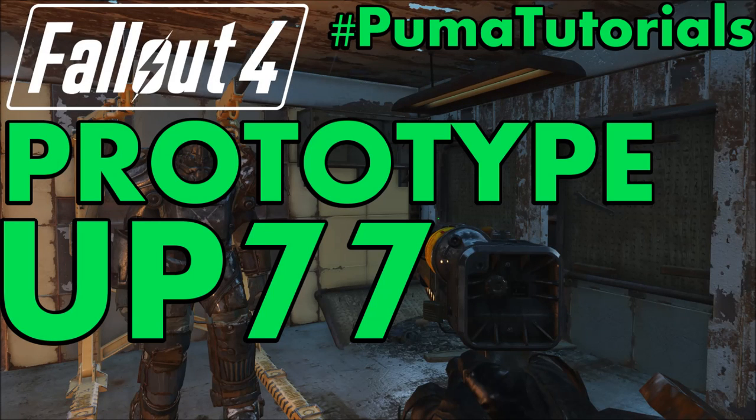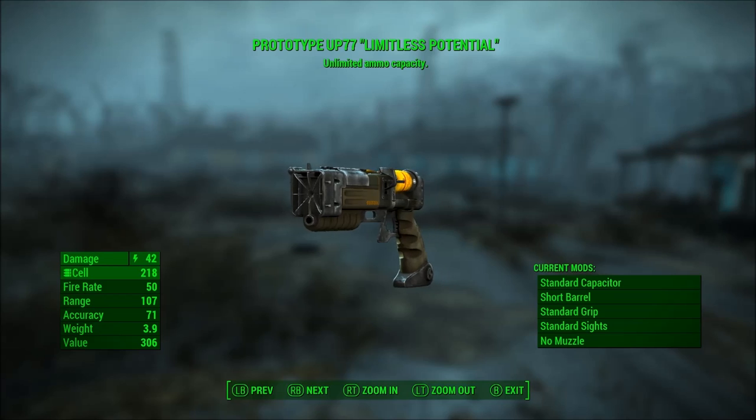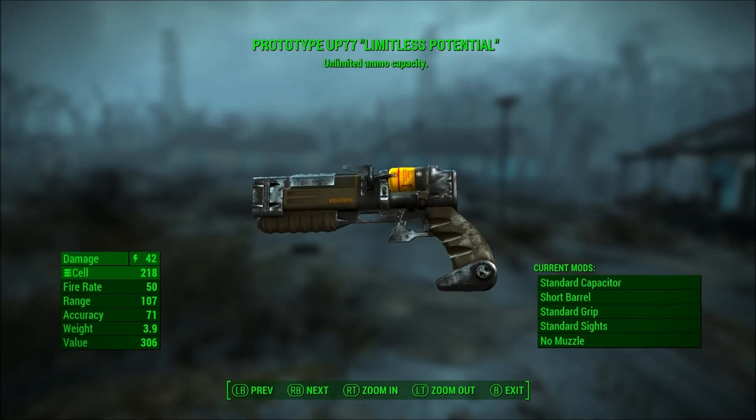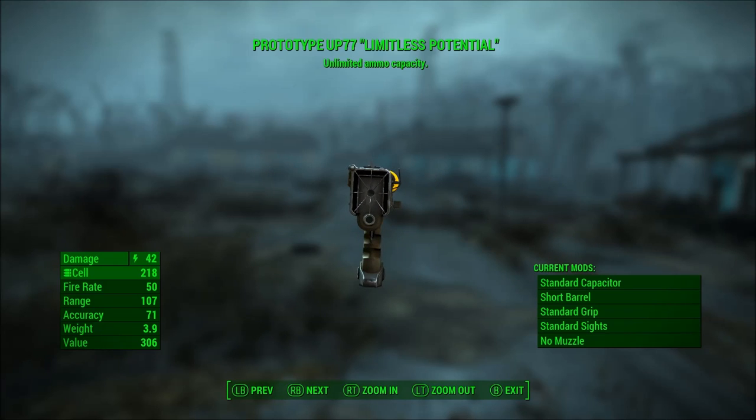This video was created by Vinyl Lake Puma of Vinyl Lake Puma Gaming. What's going on everybody, this is Vinyl Lake Puma, and today I'm back with another Fallout 4 unique weapons guide video for you guys. Today we'll be looking at how to get the Prototype UP-77 Laser Pistol.